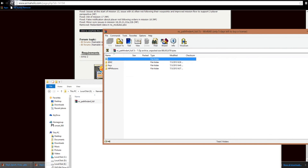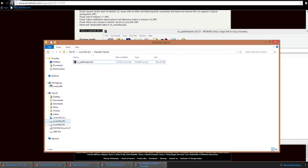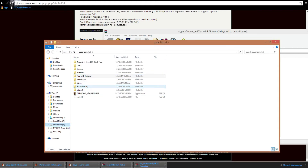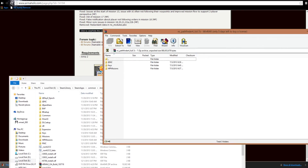Open up the file. You have these three folders. Then you need to find your Arma 2 OA directory. For me, that's on this hard drive in the Steam library, Steam Apps, Common, Arma 2 Operation Arrowhead. Go ahead and drag these three folders into here.